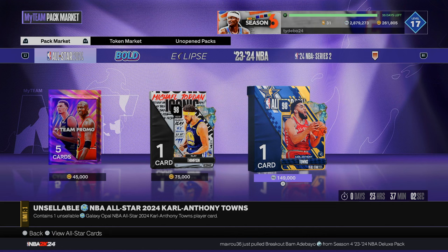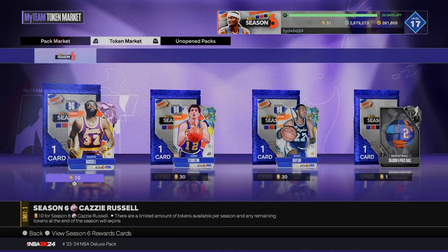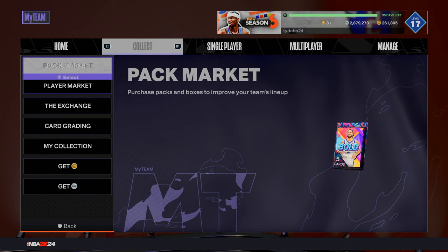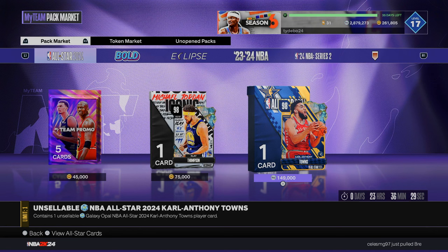149,000 MT is relatively affordable — I don't even want to say cheap because it's not cheap. When you're looking at buying packs, a 10-box is 200,000 MT minimum, so that's not cheap at all. A guaranteed opal for 150 might not seem like the worst, but again he's not a good opal and he is unsellable. Those are the things you have to keep an eye on. Klay isn't bad for that price; CAT for this price I don't think is worth it.